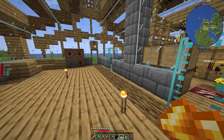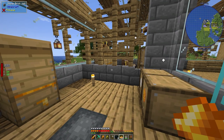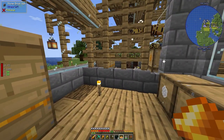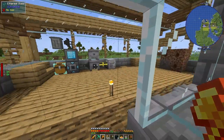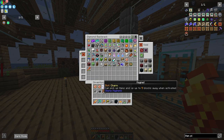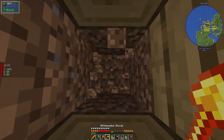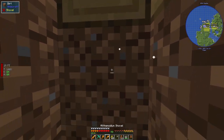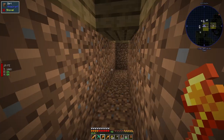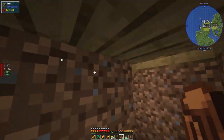Now pretty much everything is automated. But we still need a way for the beehives to output into these chests so they don't overflow. That's easy to fix — we need a bunch of item pipes. Let me clean up my inventory and then we're going to dig underneath the beehives, because I think that's the smartest routing approach.